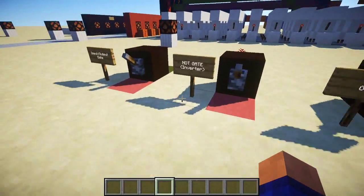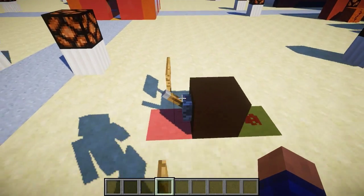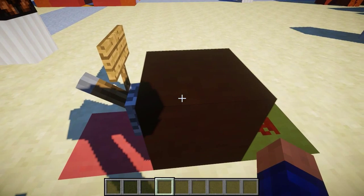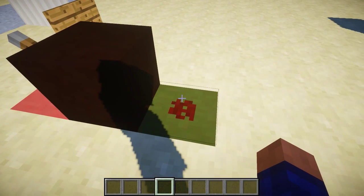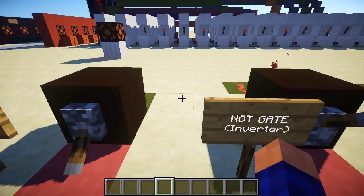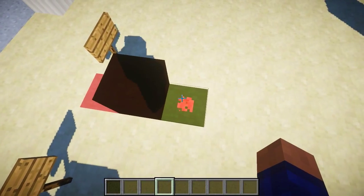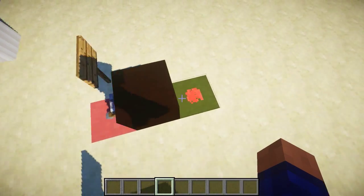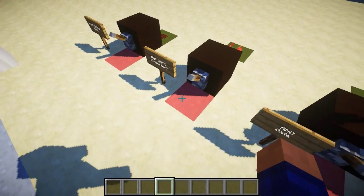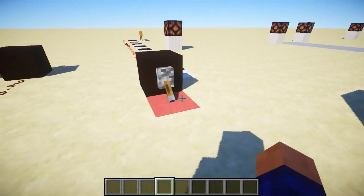Starting pretty basic: if you put a lever on a block, that block will be powered, and that will power the redstone as well. This is called an input/output gate if you talk about logic. You put a one in and a one goes out, so the input is the same as the output. Here is an inverter, but let's do that a little bit later.